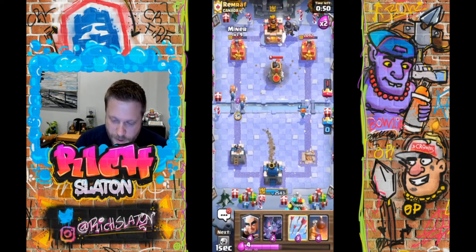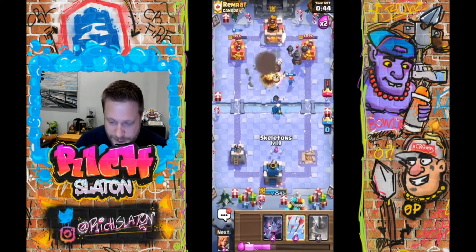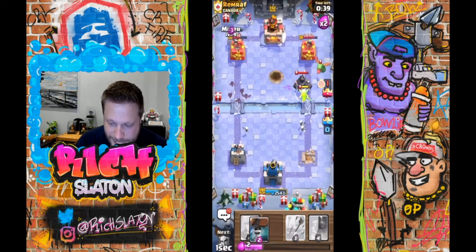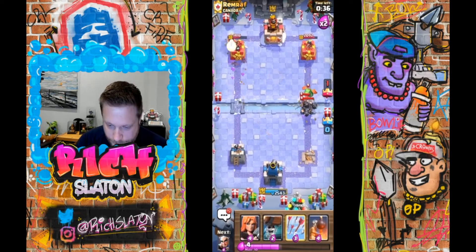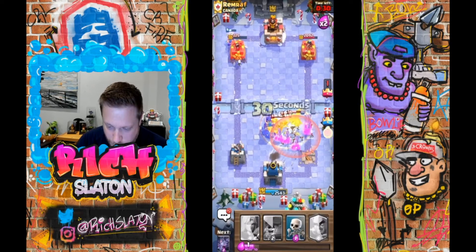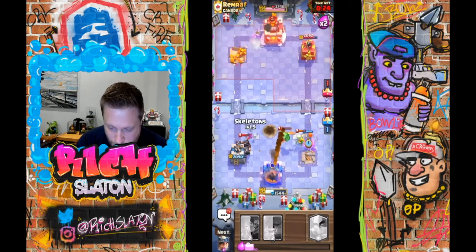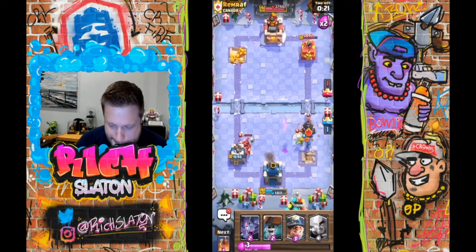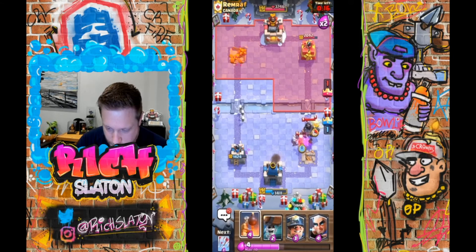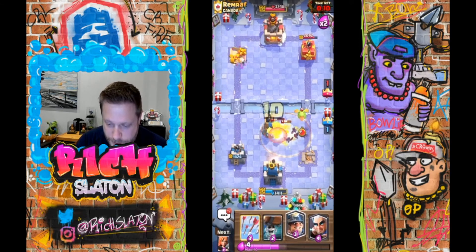Let's go Miner Wallbreakers opposite lane, except I know I can't get that off the board. So we're gonna cycle hard again — Bats on this side, then Miner again on this side. Bomb Tower, and Arrows to get all the stuff off the board. Didn't get the Dark Goblin unfortunately. Valk back here — that Mega Knight's gonna wreck my Tower, but I think I can survive this. One more Mega Knight — Bats, Bomb Tower. This is now starting to turn back around. There we go.